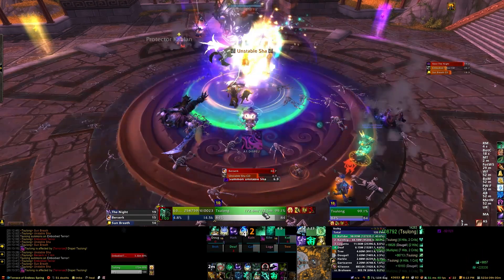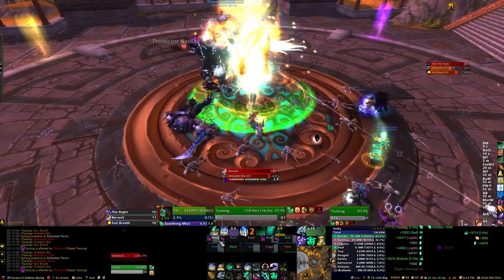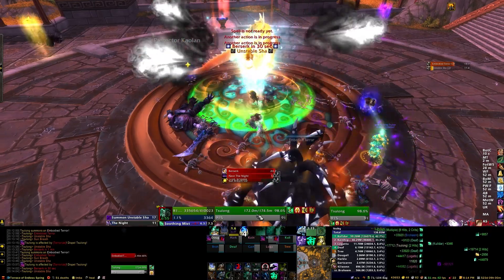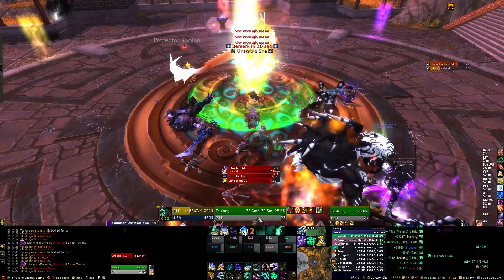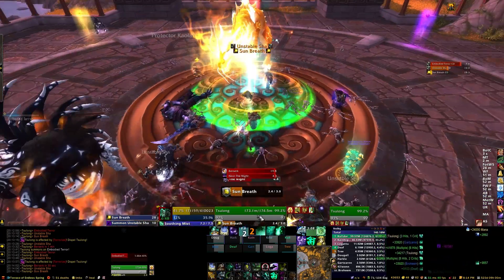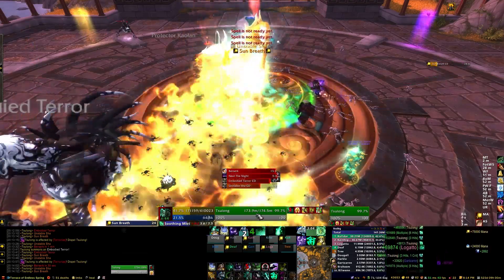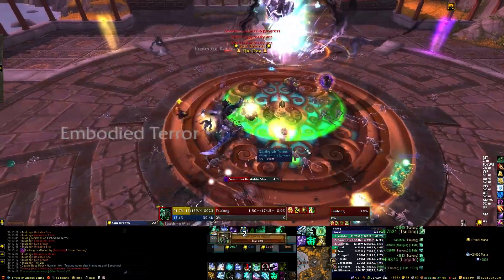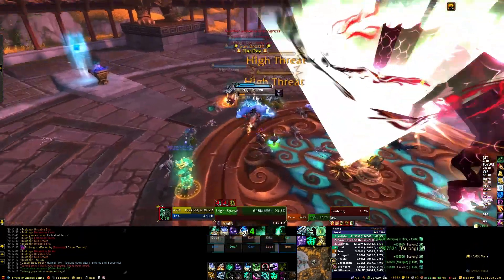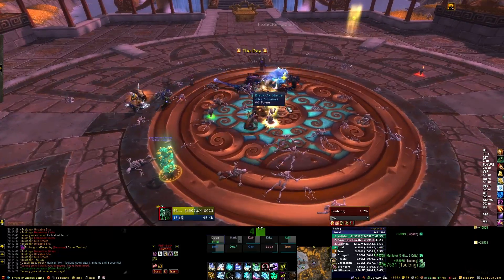Ideally we should have had all our ranged hybrids stand in front of Sulong while DPSing, so they can get the breath buff — even one heal or HoT at 500% is a significant amount. If you're having trouble with healing on this phase, beyond dispelling Terrorize and making sure adds don't explode, have everybody that can help with the healing, especially during the buff period — ranged hybrids can also get mana from it. We're right on the edge with berserk in 30 seconds, Sulong took a Terrorize tick because I didn't dispel fast enough, and we're both very low on mana. But that final breath gives you another 15 seconds or so, and there you go. That is Sulong normal difficulty — it's a cool fight. Good luck, thanks for watching.